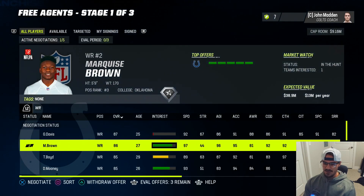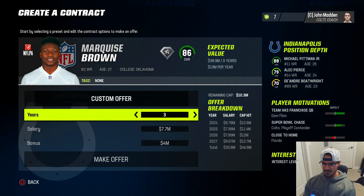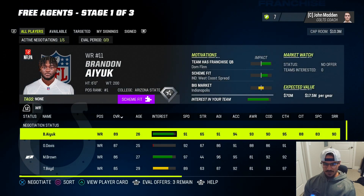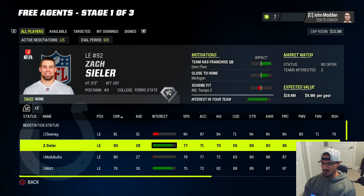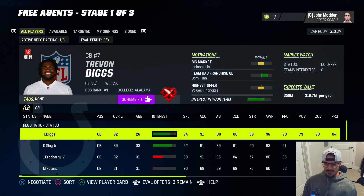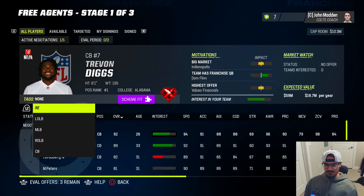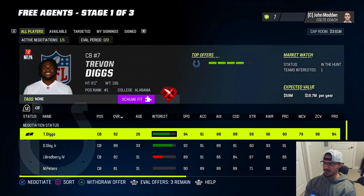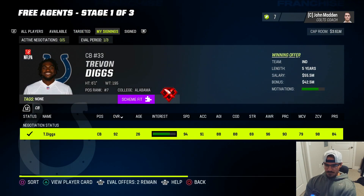Actually, I'm going to withdraw that offer on Hollywood Brown. Stefon Diggs is interested in us - I should grab Diggs instead. Withdrawing the Hollywood offer and going after Stefon Diggs on a five-year neutral contract. We got Stefon Diggs - so Diggs joins the team, alongside Kenny Moore and Stephon Gilmore in our secondary. That's a big-time signing. We only have three million left so we'll see if we can swing anyone else.